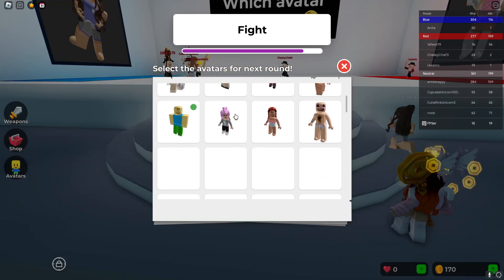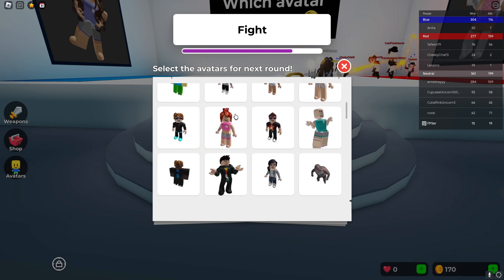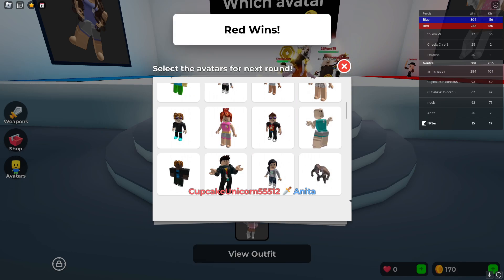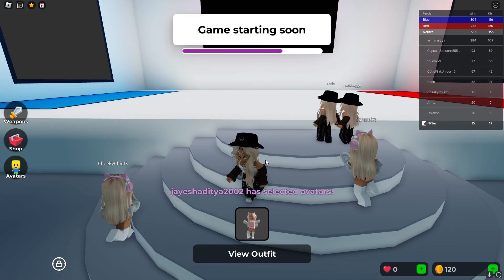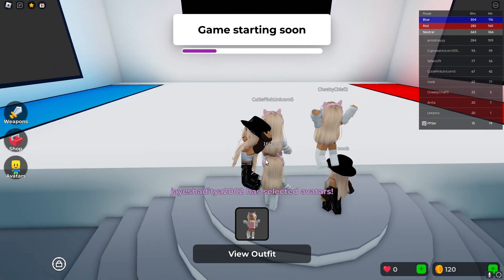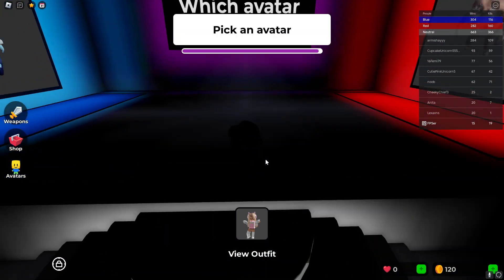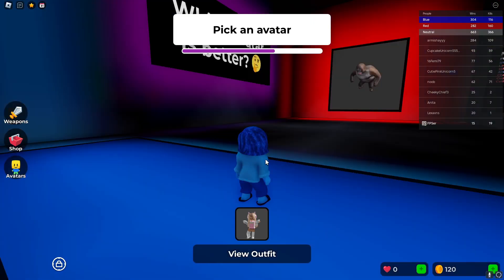Let's pick the contenders — the first one is gonna be us, of course. Let's try and go for an avatar that would kind of make Sadness happy, you know. We got a monkey here. I think monkeys make everyone happy, so let's go with the monkey. I think we're gonna win — not many people are just gonna choose the monkey even though it's an interesting avatar.